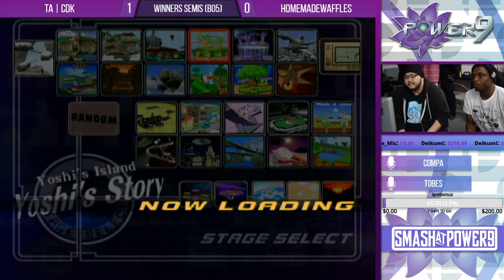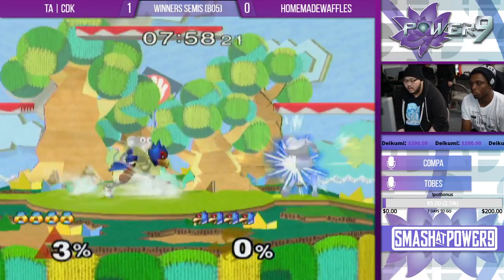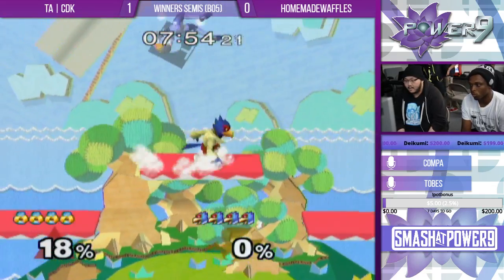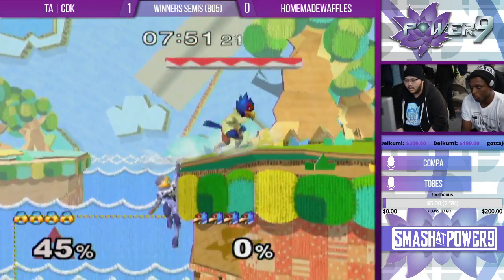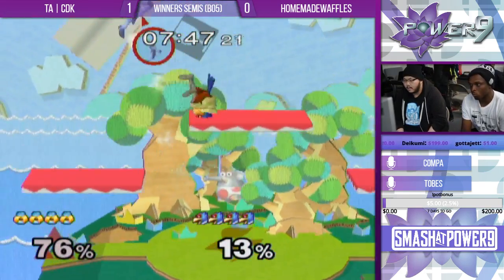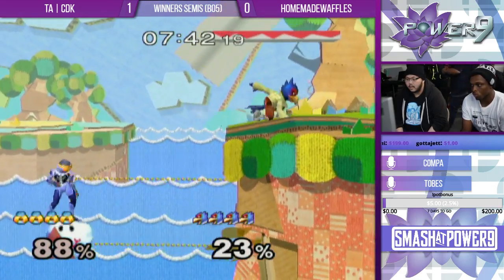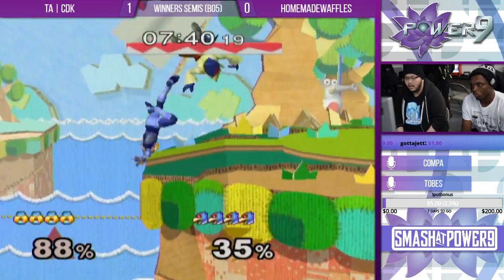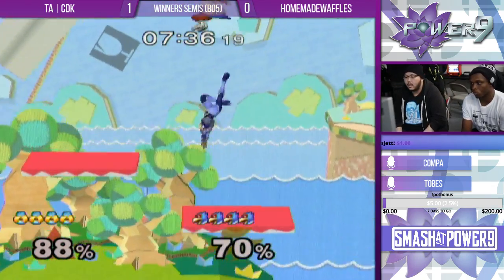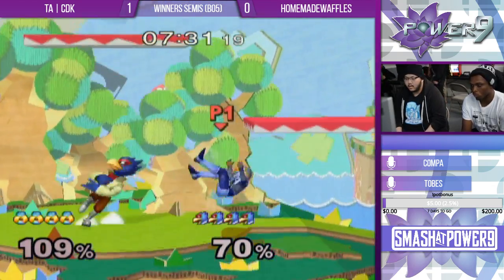I'm imagining he goes Yoshi's. Shines off the top makes sense, he's got the wall. Spacey recovery on Battlefield is really hard. That was a good mind game. Tries to get the down smash but CDK's the eyes away. Up tilt — Falco's up tilt is ridiculous. Randall shenanigans are everything. I like that rising up air. These platforms are just reads. Can't hold Waffles off ledge. He spot dodged — that was sick, he read the shine grab.